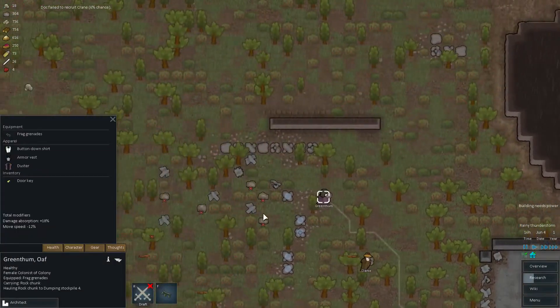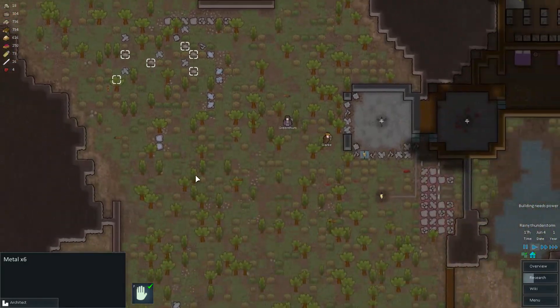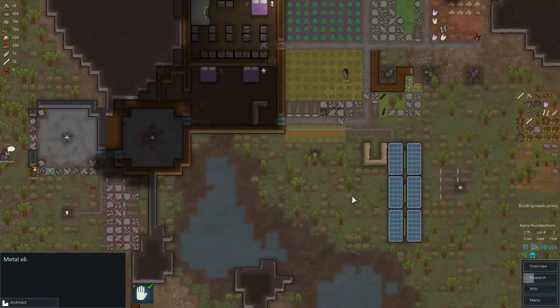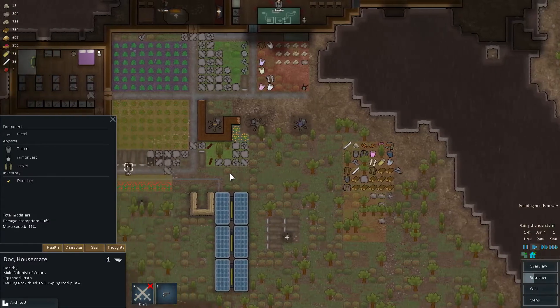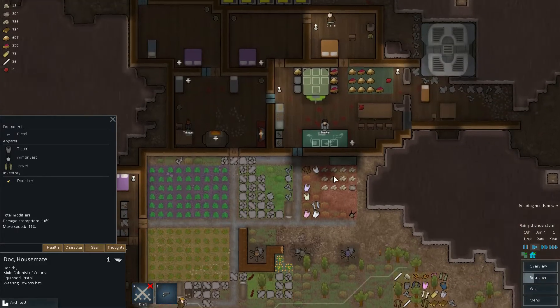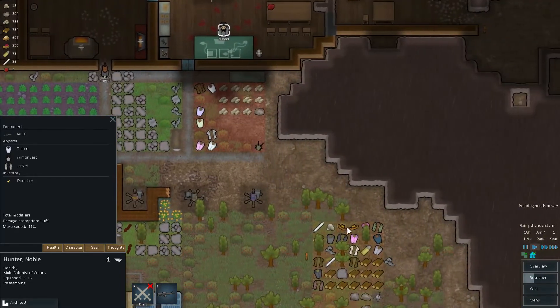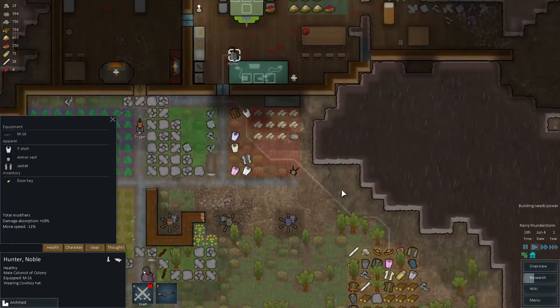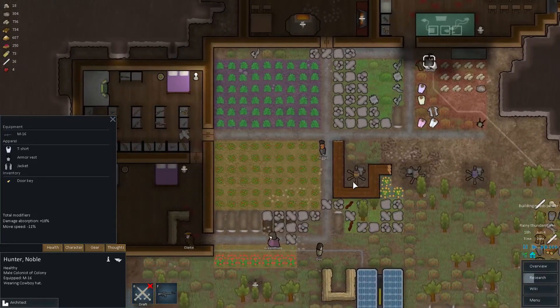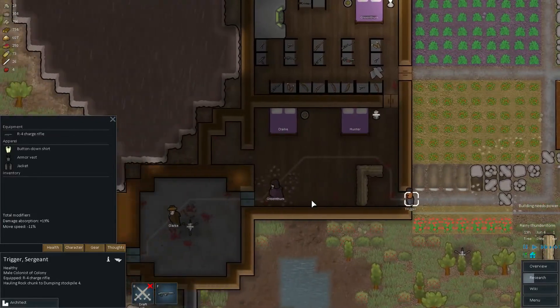It looks like they can all wear at least four items. Let's go pick up that metal. He's got a t-shirt, armor, jacket. Doc could probably use a nice cowboy hat as well — go wear that cowboy hat. Hunter could use a cowboy hat too. Trigger — I do like the afro he's sporting, so maybe we'll leave him be.